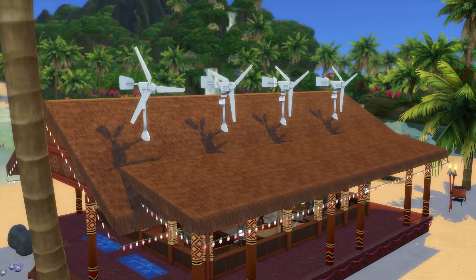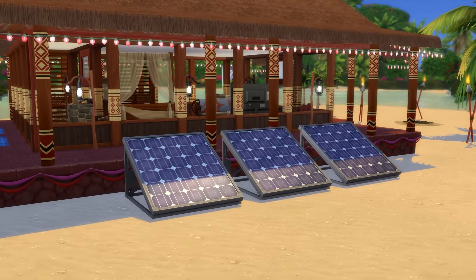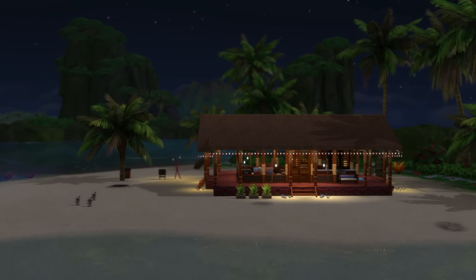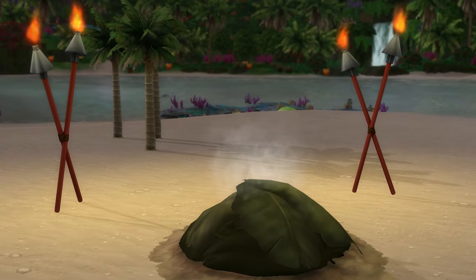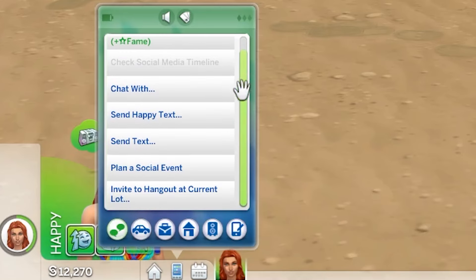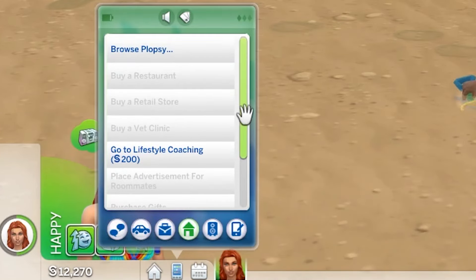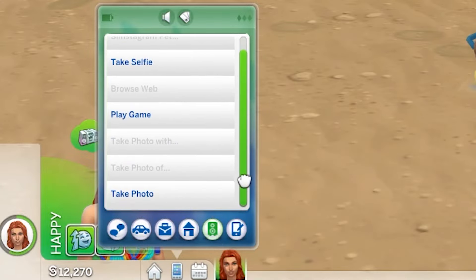When it comes to electricity, you can only generate this yourself if you have the Eco Living Expansion Pack. Hence, it's a good idea to choose off-the-grid lighting and avoid electronics. There's a range of fireplaces that work off the grid, which is great for that homely aesthetic. Your Sim's phone will also have reduced functionality without power, but you can travel to other lots which have power if you need the full range of uses.